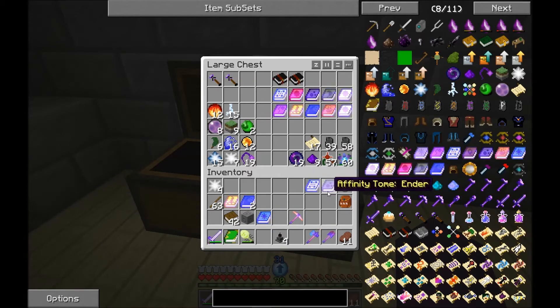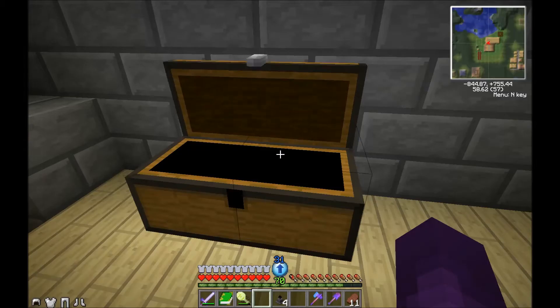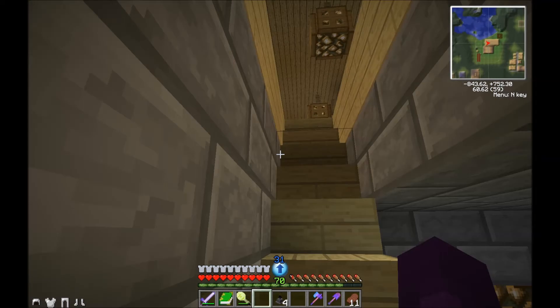So, I already got a General Essence, Ender Essence, two Water Essences. Do not have Ice. I have two Life Essences - I don't need two of those. Lightning - I already got some, don't need more of those. We made out like bandits.